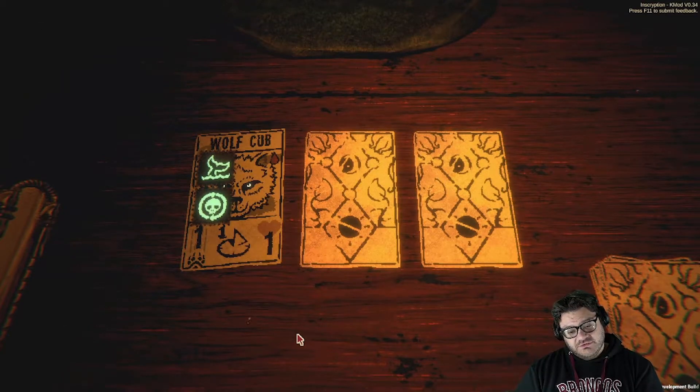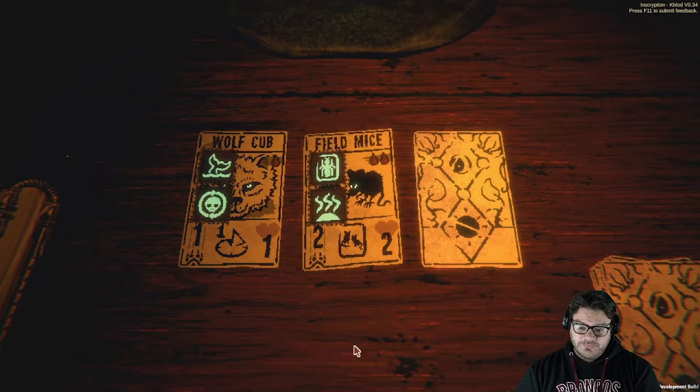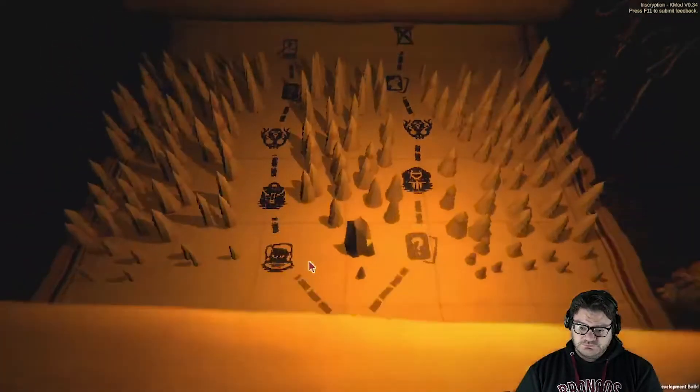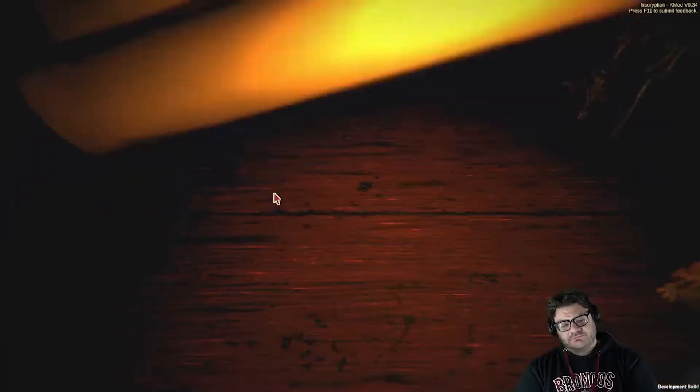Unkillable wolf cub that submerges and evolves — maybe. I like the unkillable but I hate the submerged part. Stinky field mice. Great ants — that's confusing. Guardian mud turtle who creates rabbits. I'm going to go with the wolf cub, for better or worse.